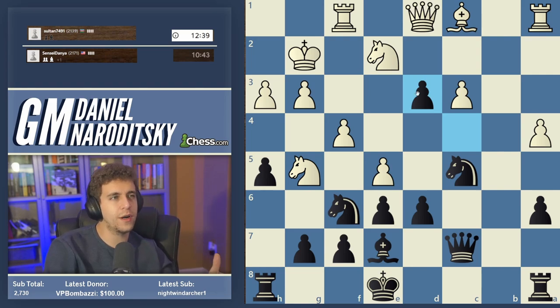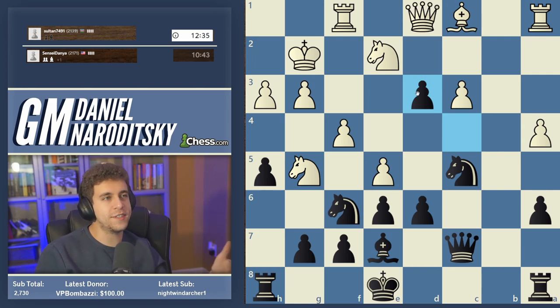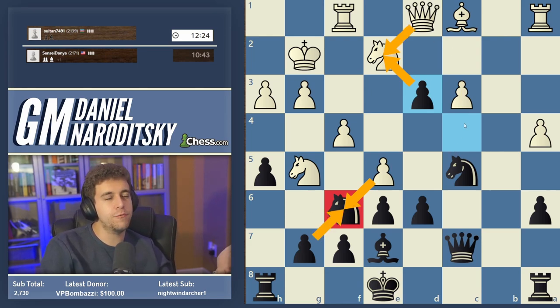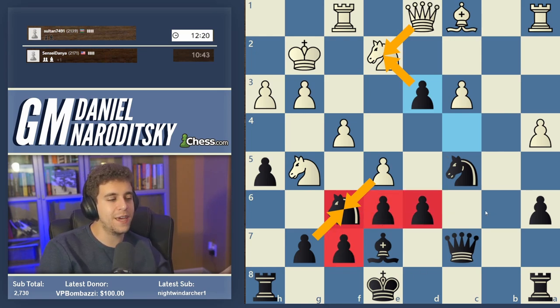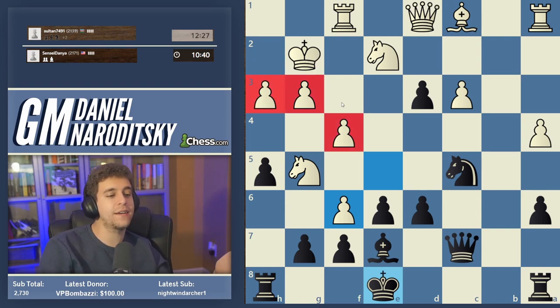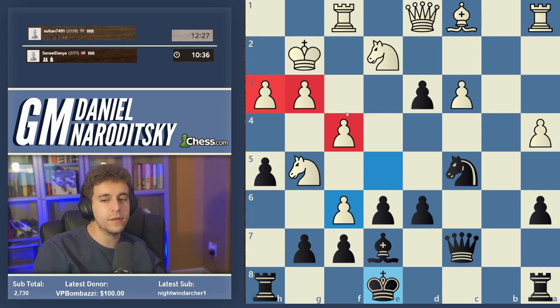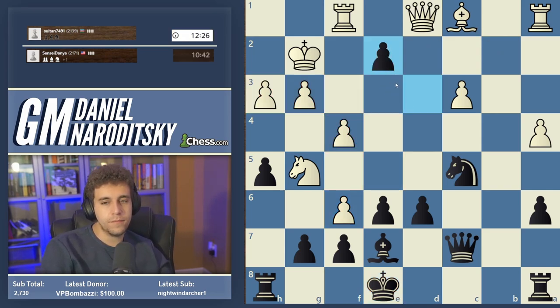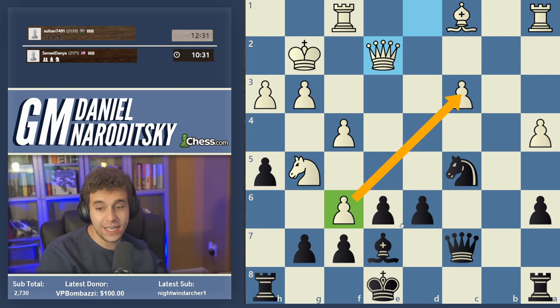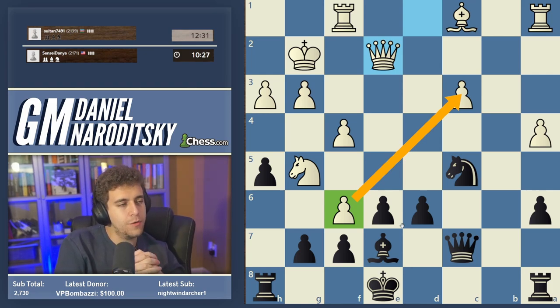I much prefer taking on d3 — this is simpler and keeps our center intact. After e takes f6 we can play d takes e2, and after queen takes e2 we take back on f6. We're still up a pawn, but we still have this pawn mass in the center keeping our king very safe. White has a pawn mass around their king, but that's more attackable because the g-file will be open. We should seriously consider taking on f6 with the bishop — it attacks c3 and keeps the king-side pawn structure.